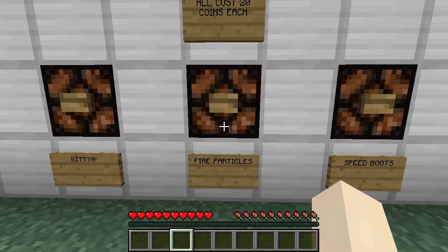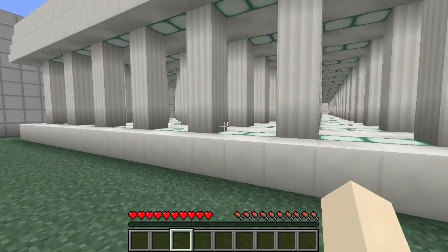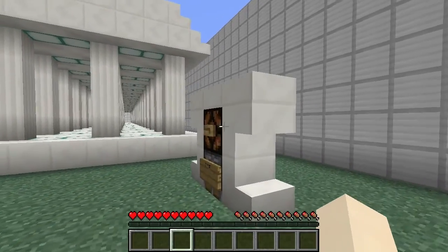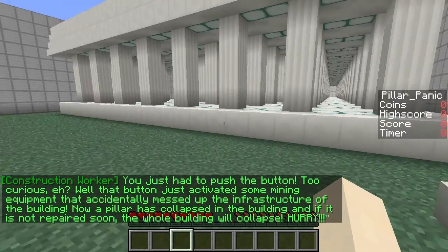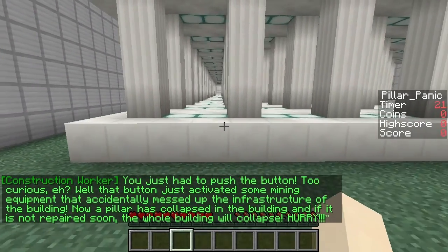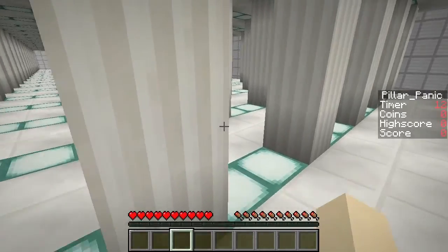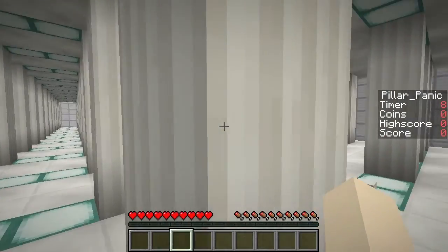All costs 20 each: Kitty, Fire Particles, and Speed Boots. Start. What do I do? Well, I guess I can start. You just had to push the button - too curious. That button just activated some mining equipment that accidentally messed up the infrastructure of the building. Now a pillar has collapsed, and if it's not repaired soon, the whole building will collapse. Hurry. Okay, time - here we go.